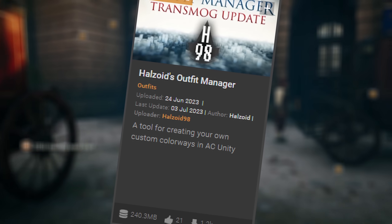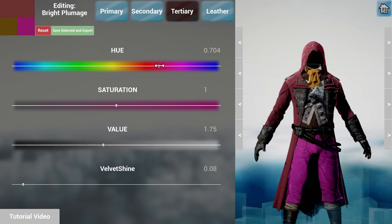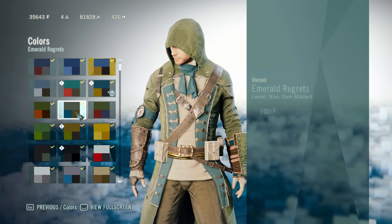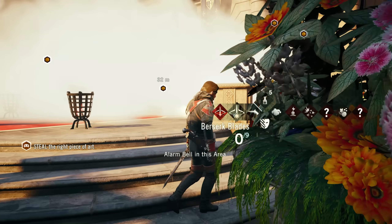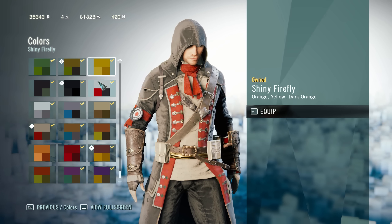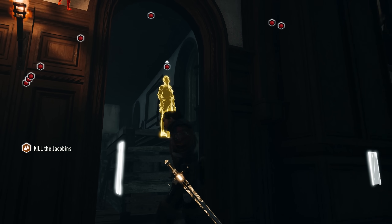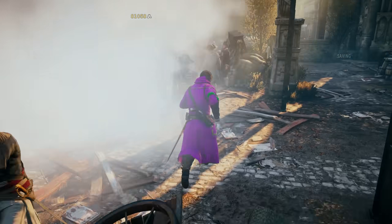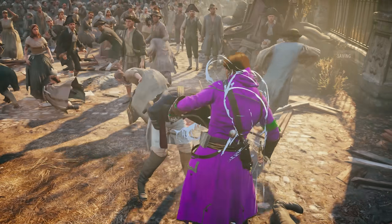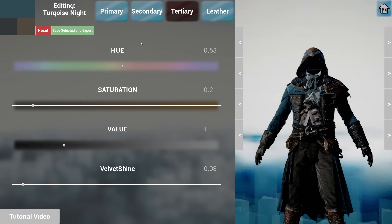The next mod I want to talk about is Halzoid's Outfit Manager by Halzoid98. This mod allows you to pretty much create whichever color scheme for the different gear pieces in Unity you want. After using this, to me, it's a must-have. I always thought some of the color schemes in Unity were very odd, and this mod allows you so much creativity and extra customization. It's fairly easy to install, and I had a lot of fun trying to come up with different outfits. I love the red and black color combination — wait, am I a Templar? Point is, I can finally use that color combo on a lot of the outfits within the game, and it looks so sick. I even made a ridiculously ugly neon pink and green fit just to give you an example of how far you can go with this mod. It's fantastic — there's so much depth to this thing, and I've seen people create some really unique stuff. So go check out Outfit Manager if you haven't yet.